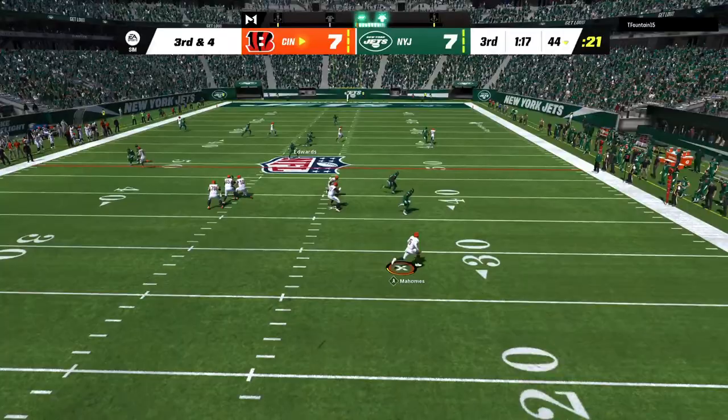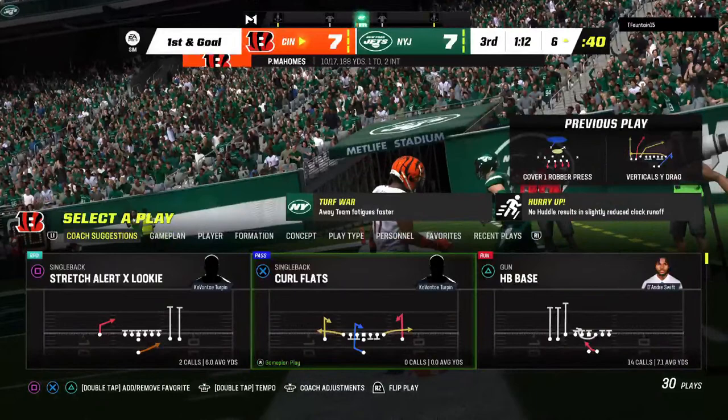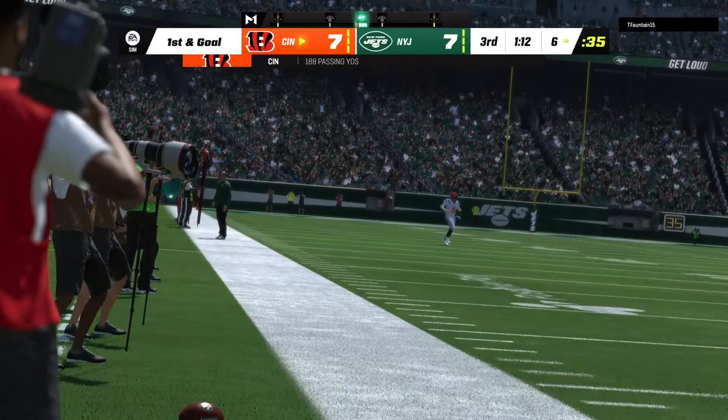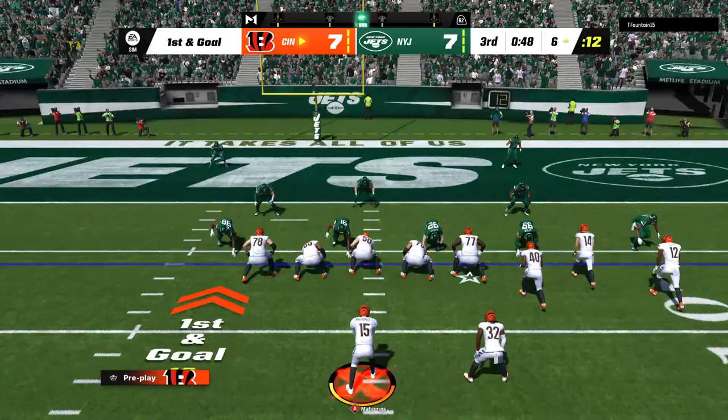Here's Mahomes to throw, eluding the pressure right — that's caught inside the 20 and he's going to be pushed out of bounds inside the 10-yard line. They're able to convert on third down and that sets up a first and goal. There's no doubt in my mind that not many guys in this league have had the impact that he's had here in the first half of the season. He's been a big play guy from the word go and continues to be one with another one right there.